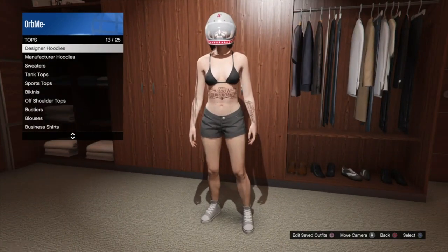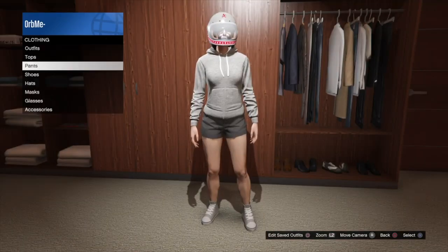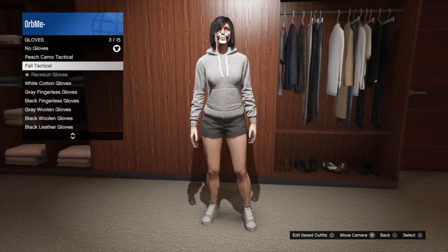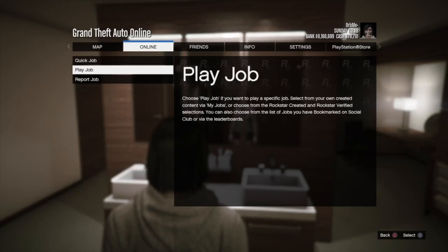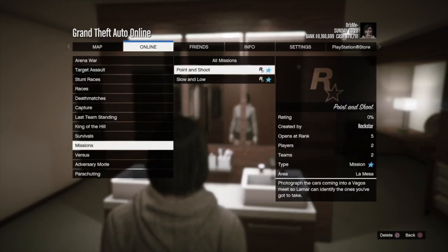So go into hoodies and put on the gray hoodie, then go into hats to remove the helmet. Now go into gloves and put on the tan wool gloves. From here, start up or join the merge mission Point and Shoot.